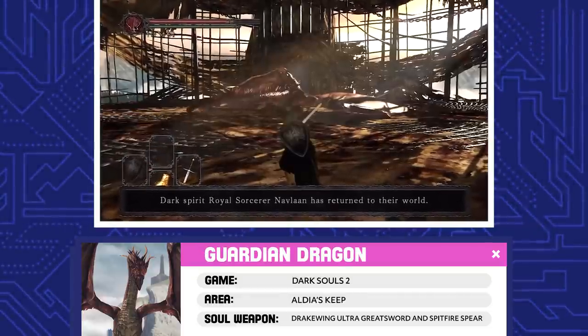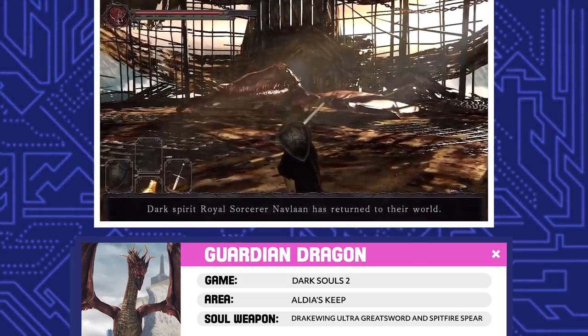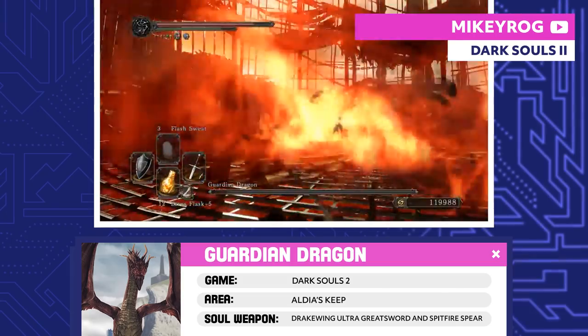Guardian Dragon. Honestly, this thing isn't all that special. It's just a red drake that Vendrick's older brother Aldia tasked with guarding the Dragon Aerie. Even then, Aldia just wanted to see if the Guardian Dragon would even follow his directions.